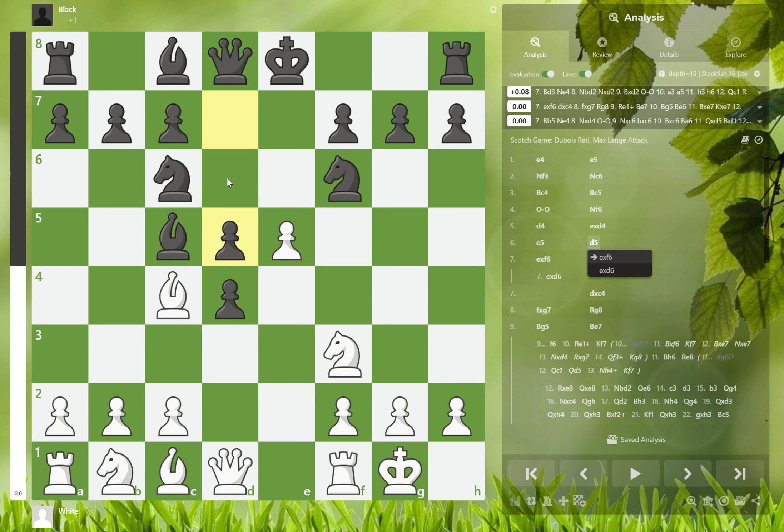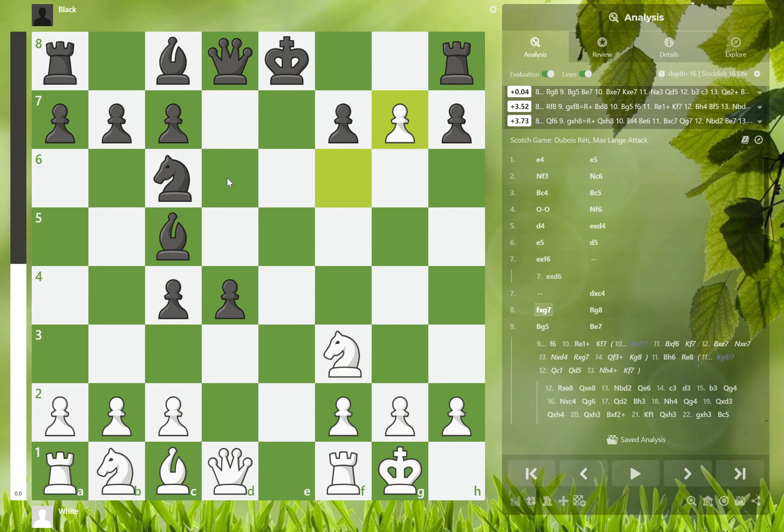So the best move is to take the knight, and although you do lose the bishop, you get your pawn on g7 — the seventh rank. Black is actually only forced to play rook to g8, and that's when things get complicated.